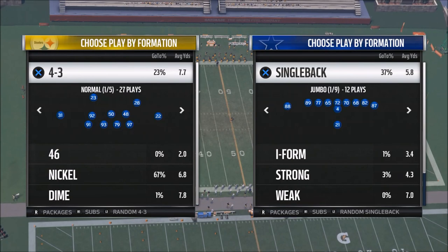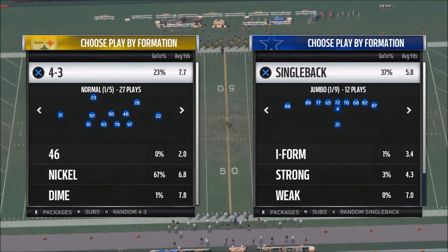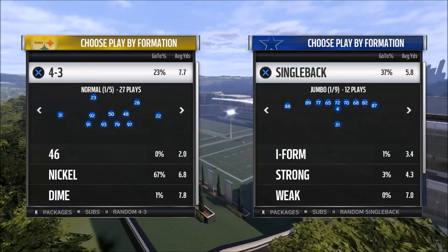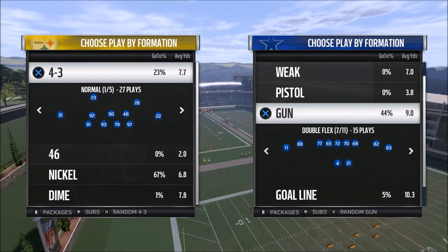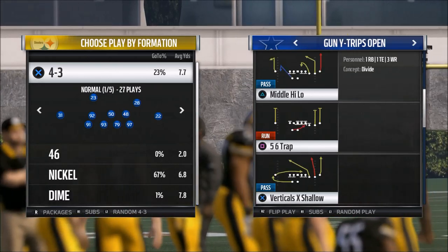The first thing you need the ability to do on defense is to push the opponent where you want them to go. Defense is a chess game — there's no question about it. One of the hardest things to do in Madden is force your opponent into certain throwing windows. You want to be the dictator and control the pace of the game.